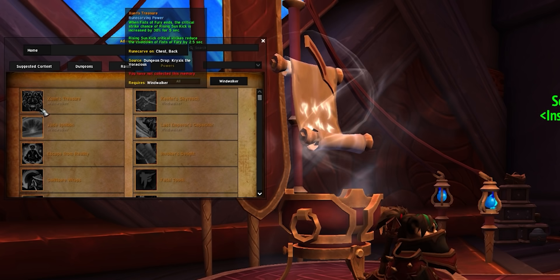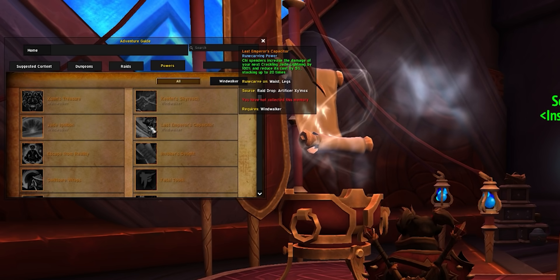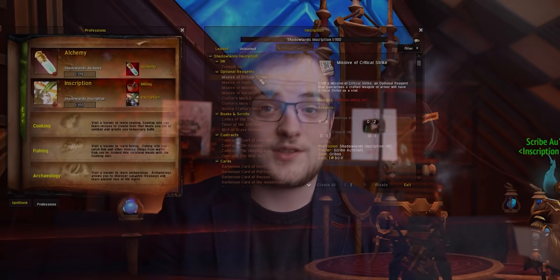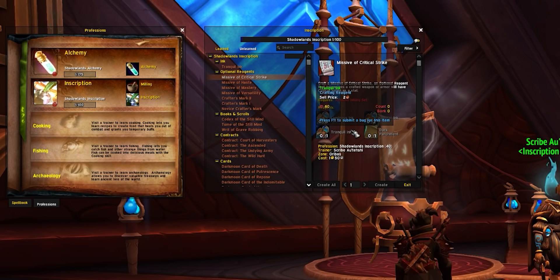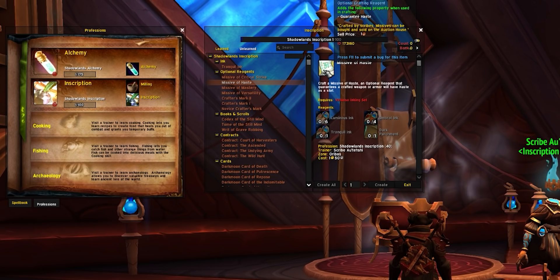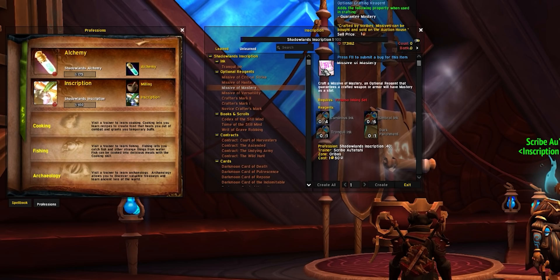If you can directly craft a rank two legendary you'll actually save gold, since you won't need to have purchased the rank one base item. Note that upgrades from rank one through four only affect item level and secondary stats — they have no effect on the power of the legendary effect itself. So you get the most bang for your buck by getting one quickly. Scribes are also involved: legendaries can be given two secondary stats of your choice via missives crafted by scribes, though you can't double up on the same stat.